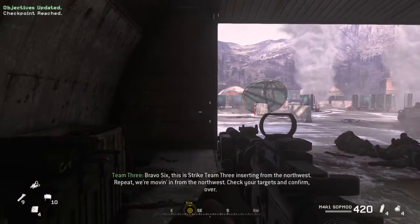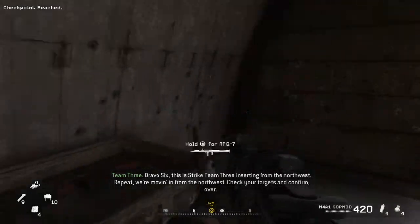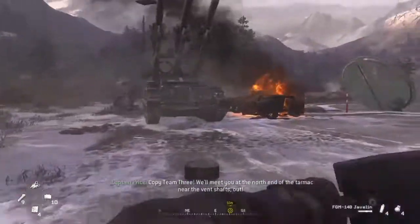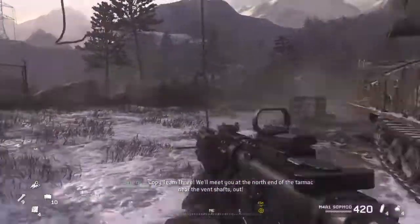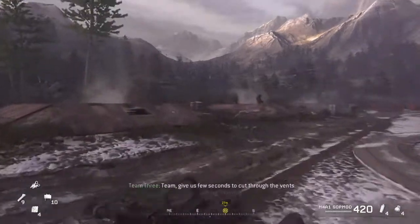This is Strike Team 3 inserting from the north-west. Repeat, we're moving in from the north-west. Check your targets and confirm, over. Copy Team 3, we're reached for the north end of the tarmac near the vent shops. Team, use a few seconds to cut through the vents. Cutting, stand by.